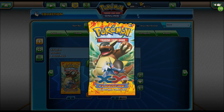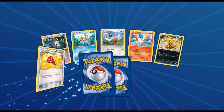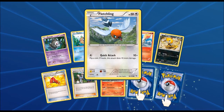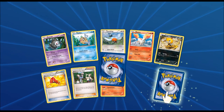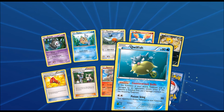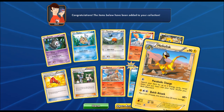Three more packs of Flash Fire and then one Tournament Chest. Got a Dusclops, a Feebas, another Startling Megaphone, a Talonflame, a Qwilfish — first time seeing him — and we also got ourselves another Heliolisk.